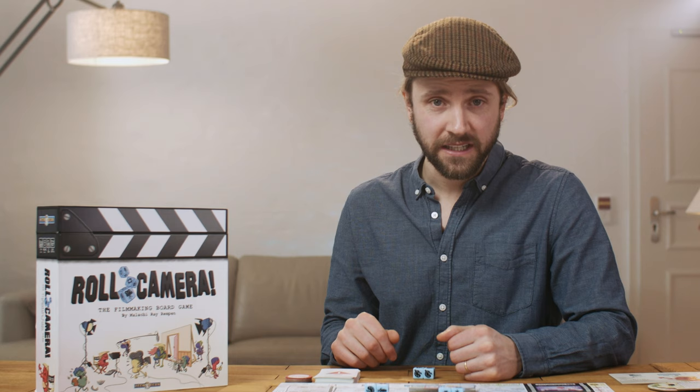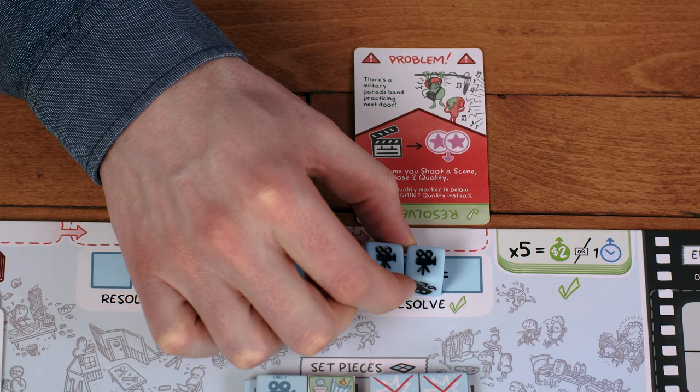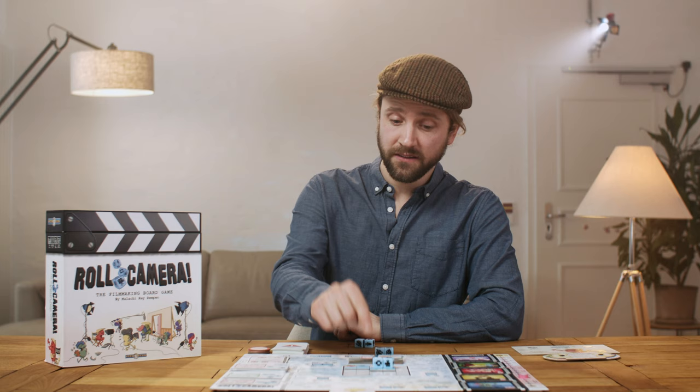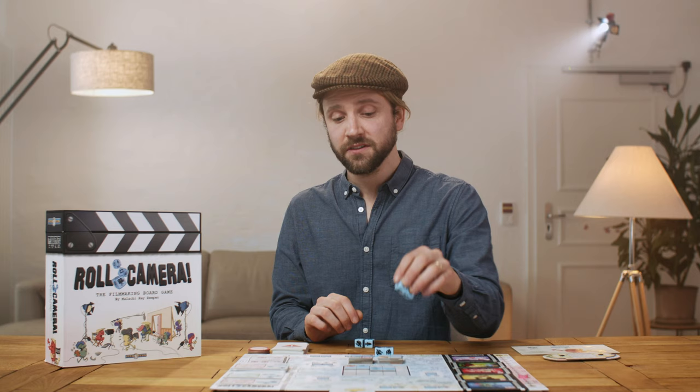If you can't or don't want to use all your dice, you don't have to. If you don't have the right combination to complete an action, you can lock in dice for the next player to complete on their turn. For example, if you need three of a kind but only have two, you could lock those in and agree the next player will hopefully complete it. Just remember the next player could decide to unlock those dice, re-roll them, and reassign them. After assigning dice and taking actions, clear all dice off their spaces except any you'd like to keep locked in. Also remove any dice off set pieces used to shoot a scene during this step, not directly after shooting.